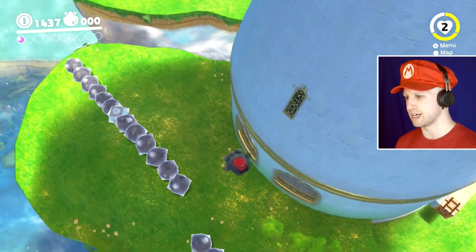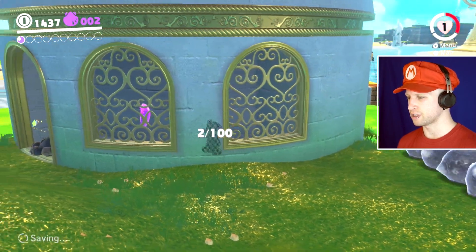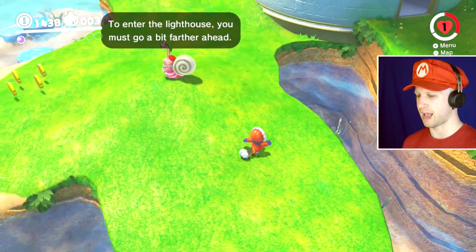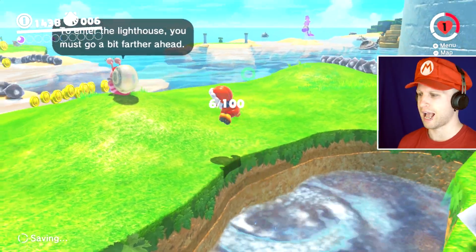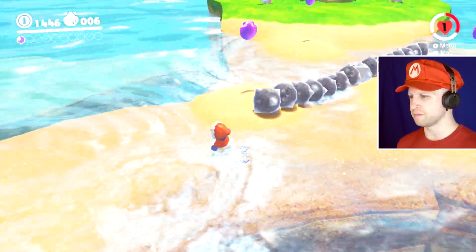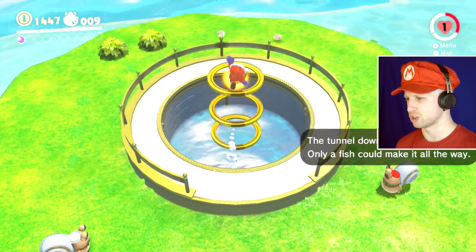Okay! That was not... I see. We're out of water now. Sneak. Ooh! That didn't really work out. Those guys just pretty much are dead when they're out of water. To enter the lighthouse, you must go a bit further ahead. That doesn't really make much sense, but sure, I'll go a little further ahead. Like, that's really weird. Why do they even have these platforms when we could just swim to the same area? It's just kind of strange.